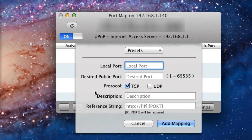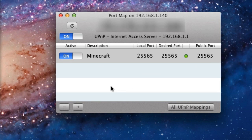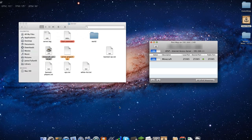Press the plus button down here. If you get a 'router incompatible' message, that's a router issue — I had that before but fixed it with a new router. Type in 25565 because that's the port Minecraft runs on, then check both UDP and TCP. Set the description to whatever you want — I'll call it 'Minecraft'. Leave the reference string the same and press 'Add Mapping'. Make sure both mappings are active and turned on.